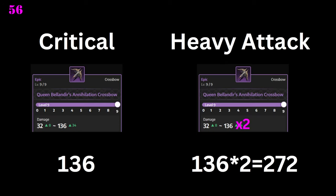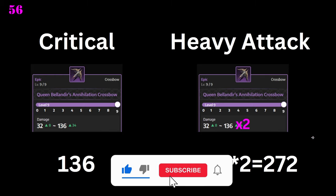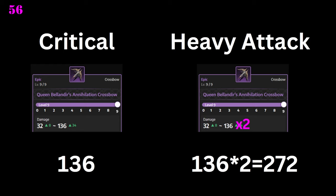But what actually is a critical in Throne and Liberty? Because it's different from many other games. Here on the example of the Queen Ballander's crossbow, we can see it has a damage range from 32 to 136. If you are successfully critical striking, it will actually take the 136 as a base for all further damage calculations. So basically, critical means that you're dealing max damage with a hit. Heavy attack, on the other hand, is what is usually known as critical in many other games, where critical is doubling your damage — and here the heavy attack is also classically doubling your damage at the end of the damage calculation.